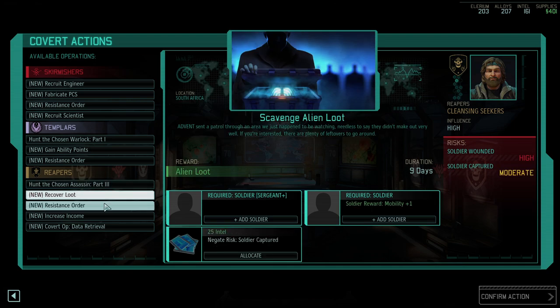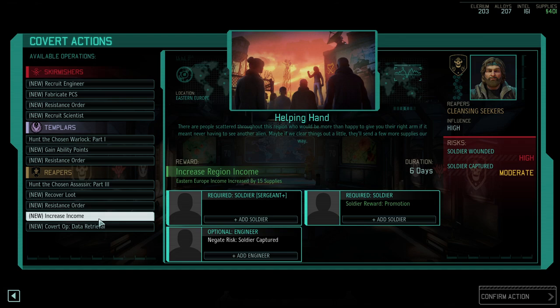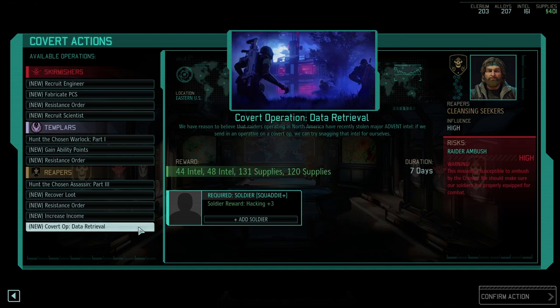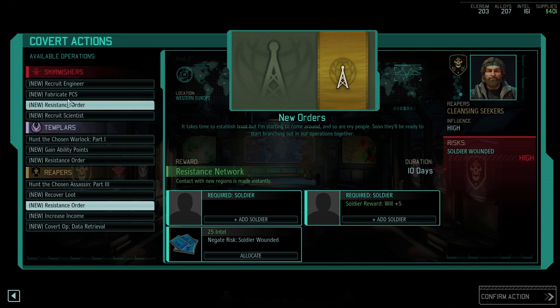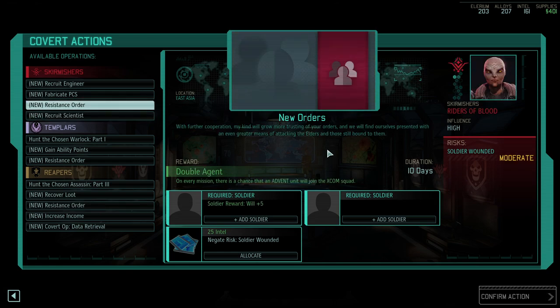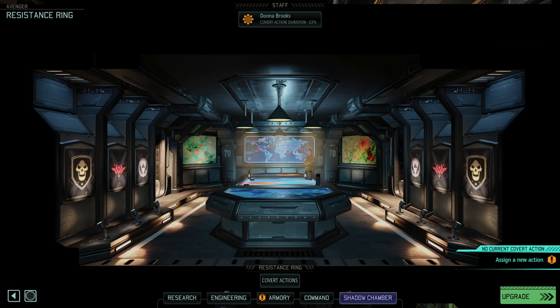I think getting the Chosen off the battlefield would actually help us quite a bit. I think we need to get the two resistance orders because resistance network is insanely good, and the double agent in this particular playthrough is potentially also not bad. Promotions would be cool but not needed now — that's a great reward. I think we start with this here.